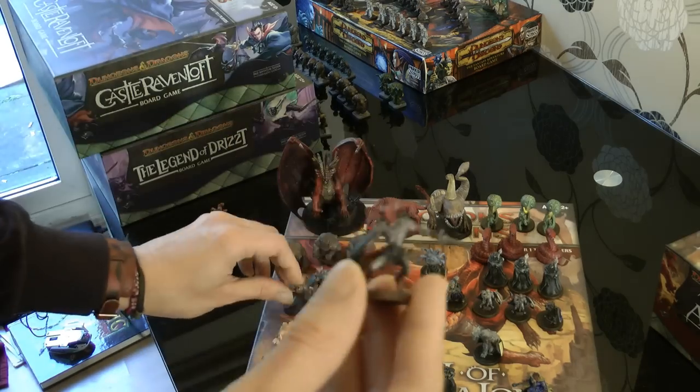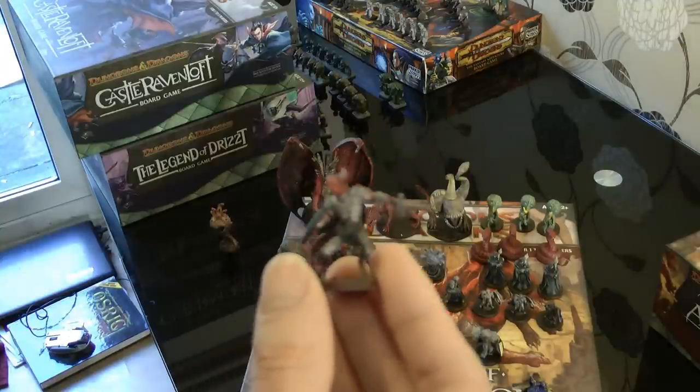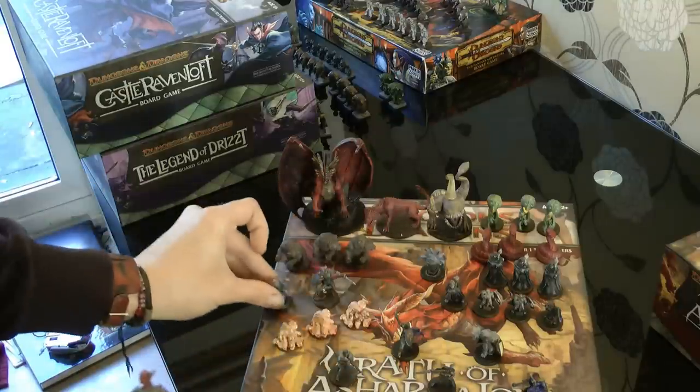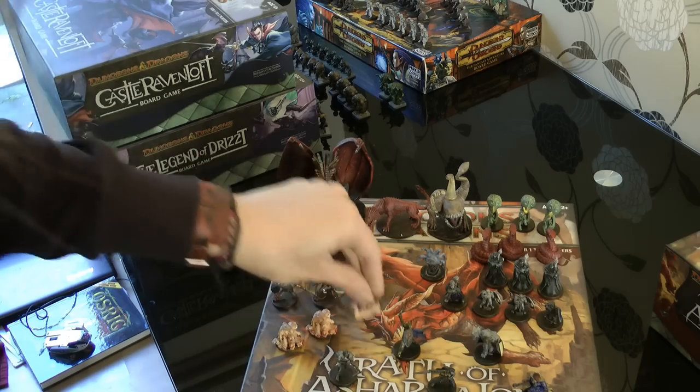You get these guys which they call a Legion Devil. So I'm going to use them as tieflings. And then you get some gibbering mouthers — three of these guys.